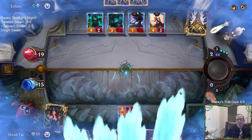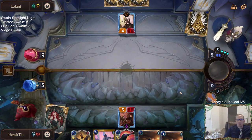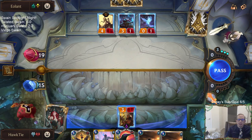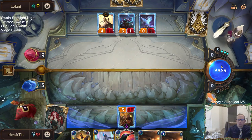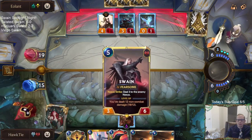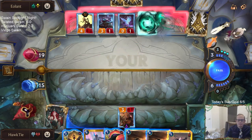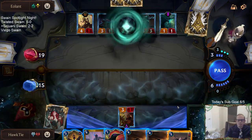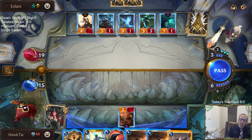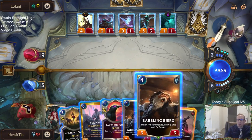They were getting pretty good value out of that Avalanche. Could have played it the previous round and just killed two things, but I think that was a better Avalanche. Would really like that Ice Shard again now. What's up, Swain? We're going to play Swain — Swain blocks better than Babbling Bjerg.